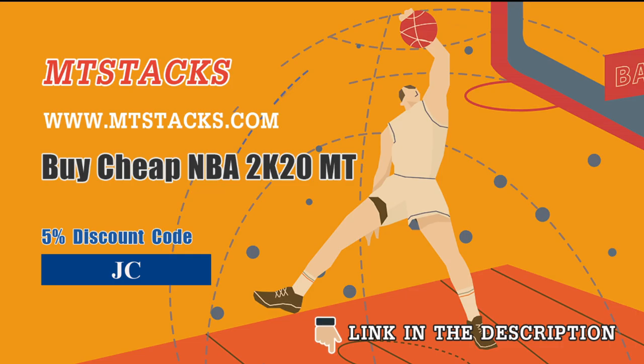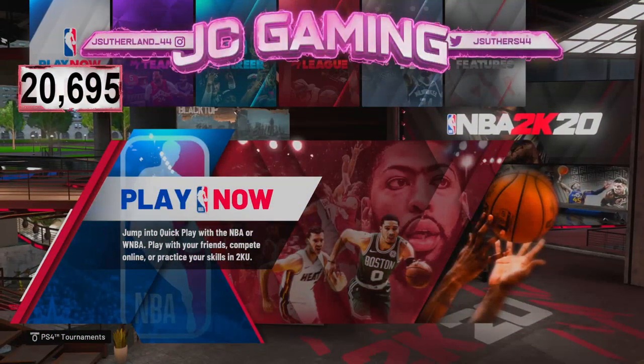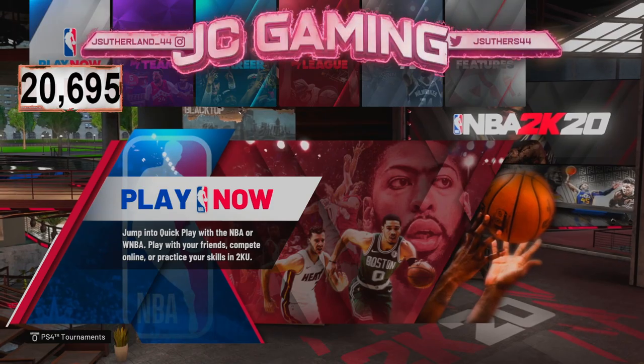A link to their website will be down in the description. Are you in need of the new events clothing glitch or the mascot glitch on your own player without even being an Elite 3? Make sure to go hit up JC the Plug on Twitter or Instagram because we are currently plugging everyone up with this glitch. Make sure to use code JC for 5% off your next purchase.